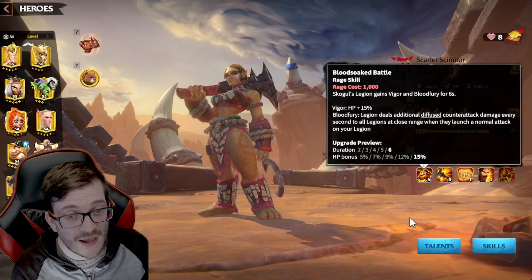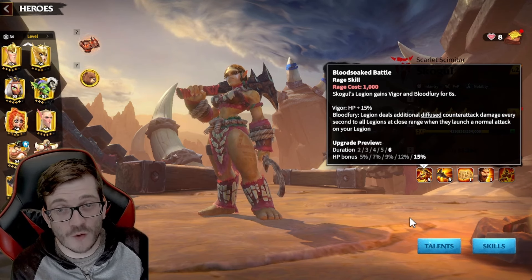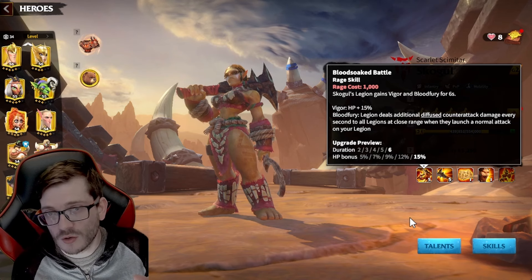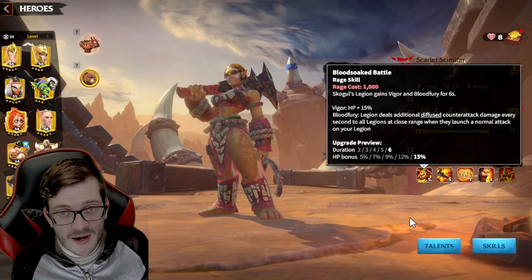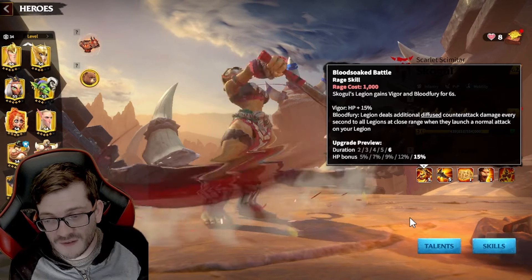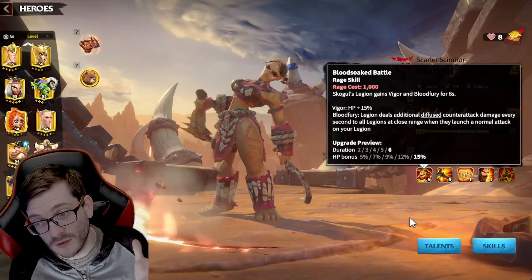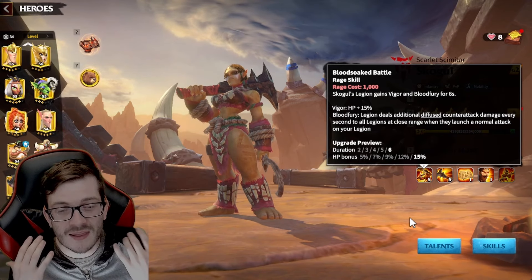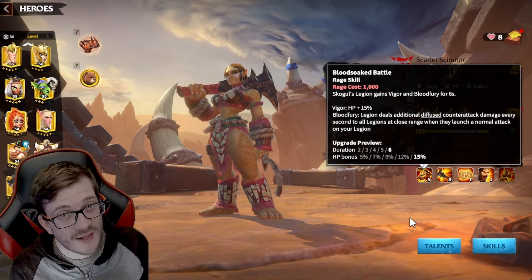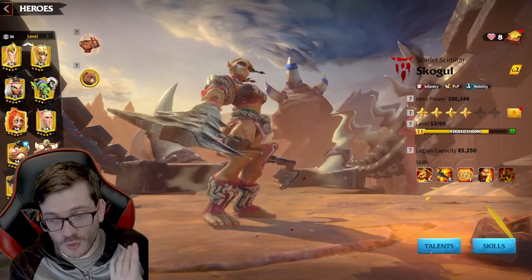If you're wondering whether to get her or wait for Generation 3 heroes, I can't fully answer that right now because those heroes aren't out yet. But as of now, Skoggle and Gresh are the two best infantry matches in the game, and that's obviously the first pairing we're going to talk about.